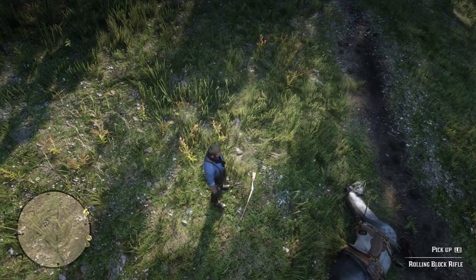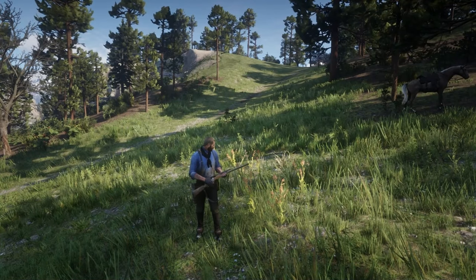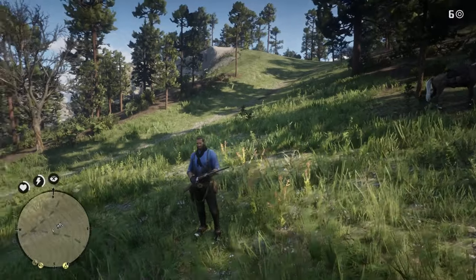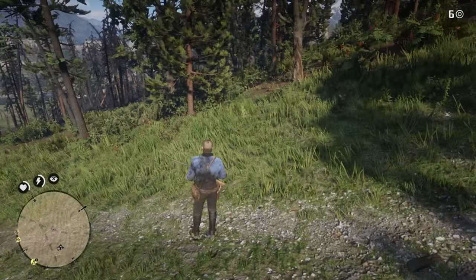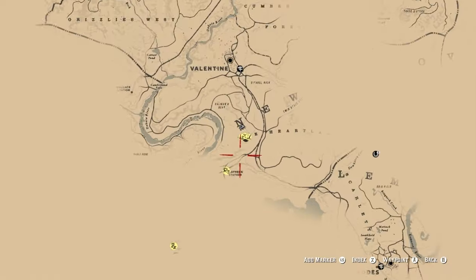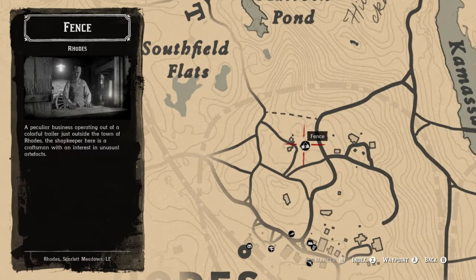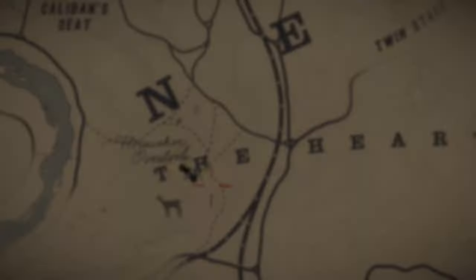You want to use some dynamite — you can buy it from Rose, the fence, or you can go to the Wapiti Indian Reservation to study the dynamite arrow pamphlet. You can use the dynamite arrow to kill Silver Dollar. I hope you don't mind having to kill Hosea's horse, but the horse will respawn. Thank you guys for watching — very easy way.